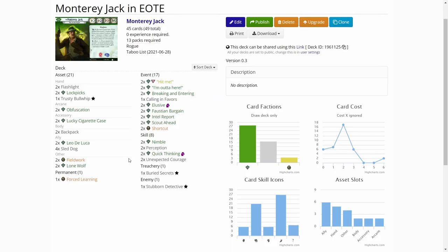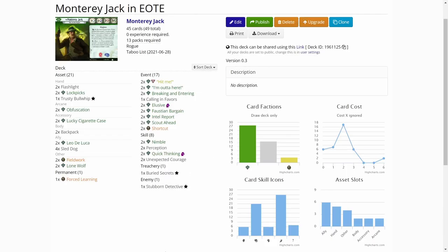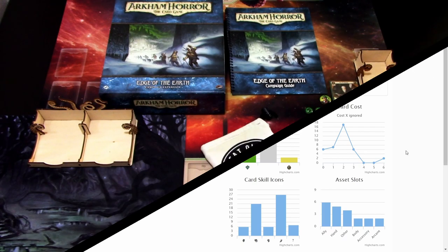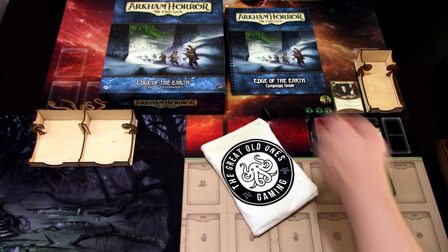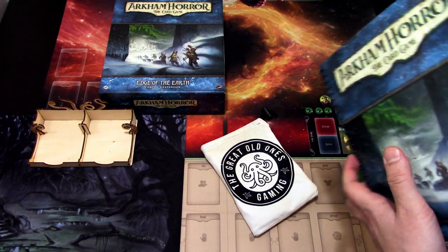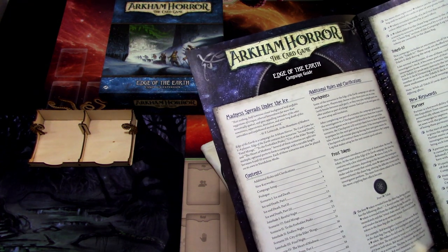Unexpected Courage is a stable card — usually when I'm building for blind playthroughs I always add it because I don't know what to expect. And that is all the cards I added. I got the Stubborn Detective as my basic weakness, which is funny because the Stubborn Detective is now chasing us in Antarctica. Maybe Monterey is in trouble with the law. The first scenario is called Ice and Death.